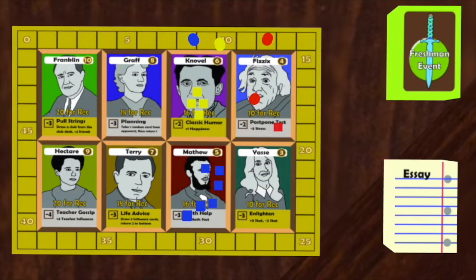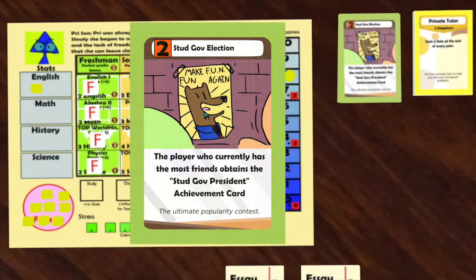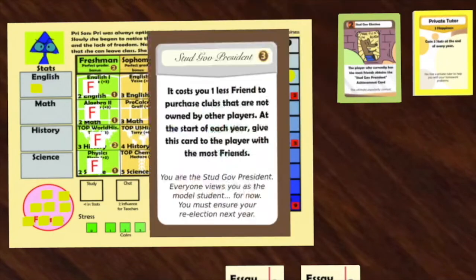Keep in mind that players cannot get more than two recommendation letters. The physics rec gives Stan four points. It is now Pry's turn. She plays Student Government Election. This gives the player with the most friends the achievement card Student President. Pry has the most friends, so she gets this card. It gives her three points and makes it so that her clubs cost one less friend to purchase.